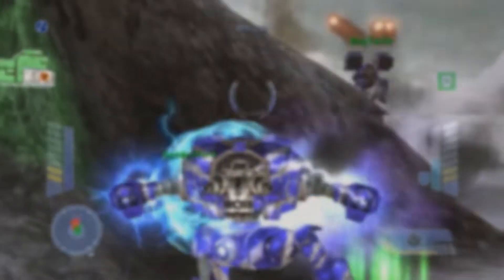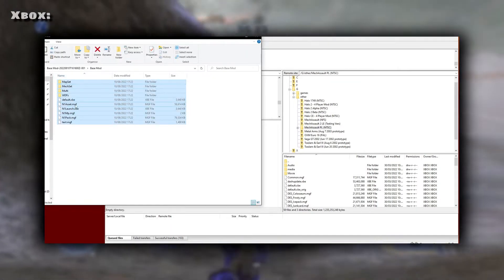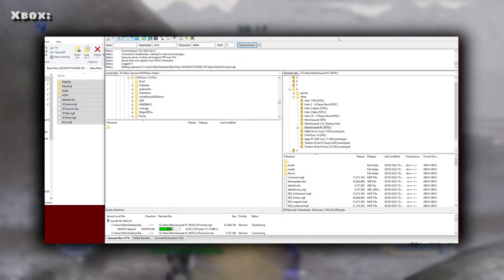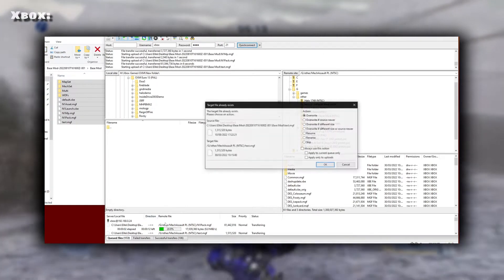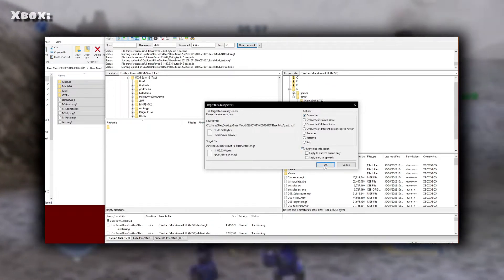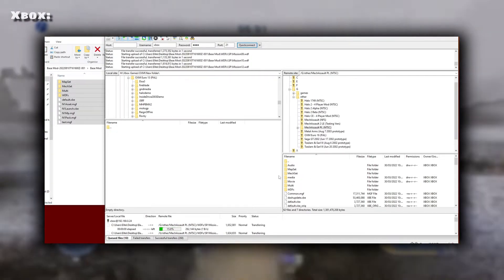For Xbox or console, it's exactly the same thing. You should already have the MechAssault folder open in your FTP program. Copy all those same files to the Xbox where the MechAssault game folder is. Same thing — it should ask if you want to replace files, and you say yes. Now you have it installed on console or PC — it's literally just that easy.